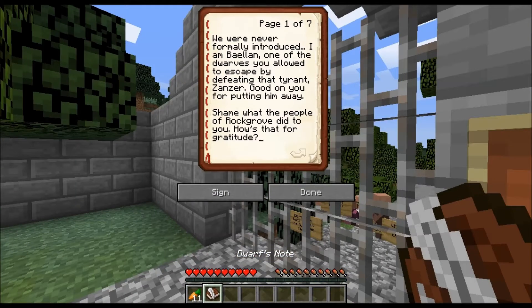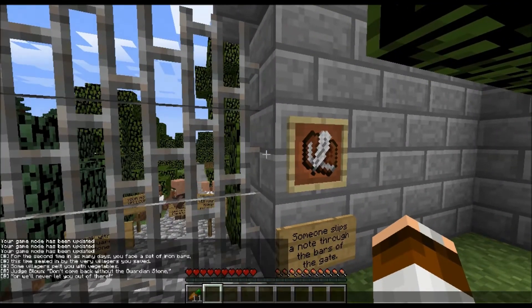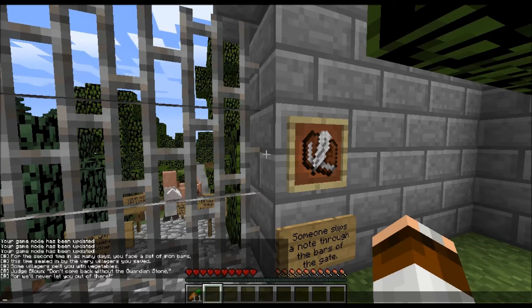I take it. 'I assume we were never formally introduced — I am Balen, one of the dwarves that you allowed to escape.' I'll throw Balen's note up on screen if I can. 'We were never formally introduced — I am Balen, one of the dwarves you rescued from Xanza's dungeon. Shame what the people of Rock Road did to you — how's that for gratitude? Cowardly worms can't even build decent golems to protect themselves. For what you did for me and my clan, I have some advice for you.'